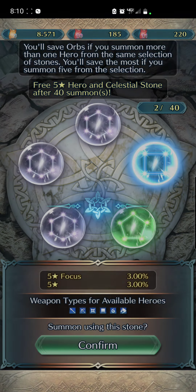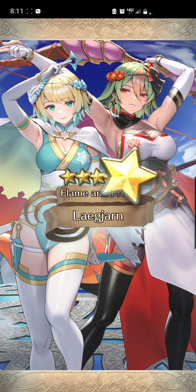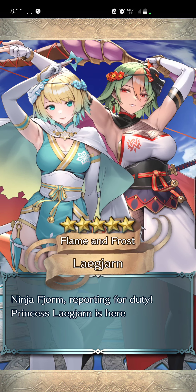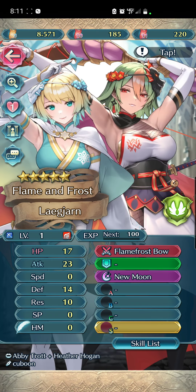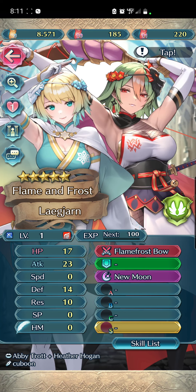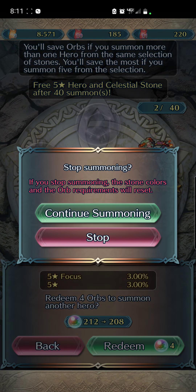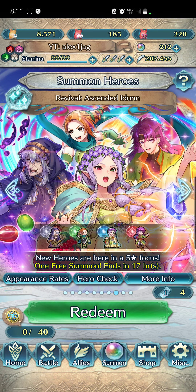Luckily she's the backup unit on this banner, so I'm not interested in plus-setting her — I just wanted this one copy that we got right here. Thank you for showing up early and saving orbs. The plus Attack stat is really good; maybe I could switch from HP to minus Speed, but plus Attack is really solid. So I got exactly what I wanted out of this banner — now I'm just going to redeem on everything else.